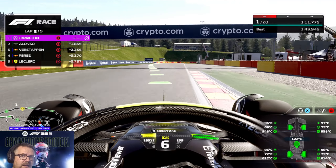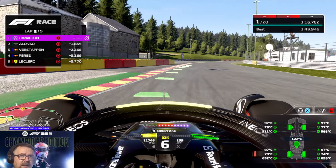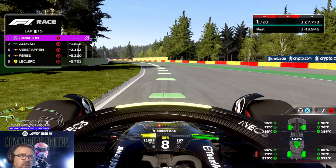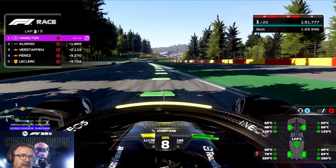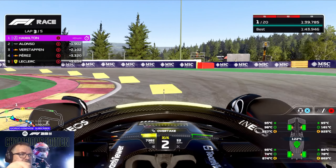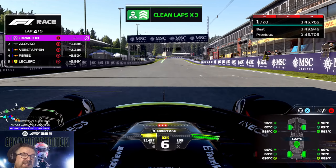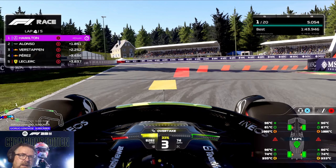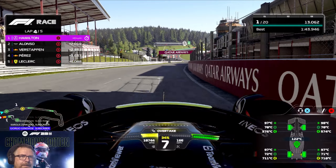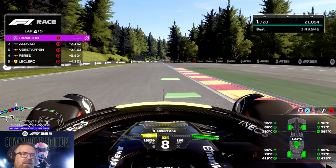I wouldn't recommend taking the tyre pressures up any more, though, because you don't want your tyres to go above the threshold. I'll explain all that in the understanding tyres video when I get to it. Because if they go above the threshold and blister, you're in a world of trouble — especially running low downforce on a circuit like this. It will absolutely punish you because the tyres will blister and they will be absolutely no good. You'll just end up spinning off and crashing into a ball of flames, like I've done many times around Spa. I love this circuit, though. It's an old-fashioned circuit — one of only a handful of those left on the actual calendar.